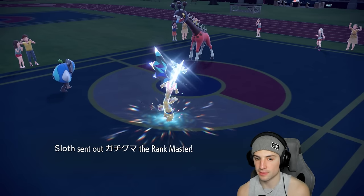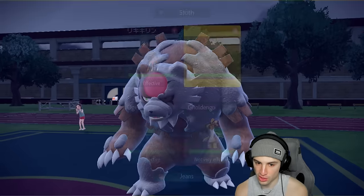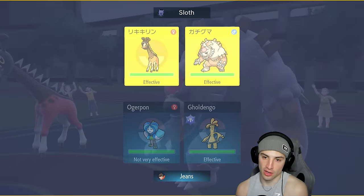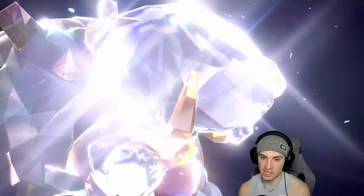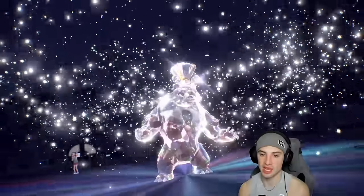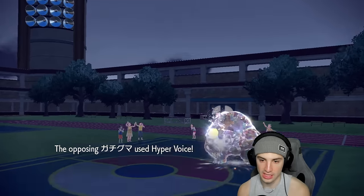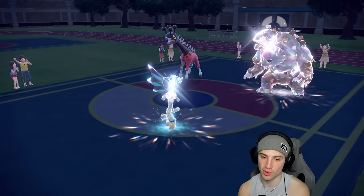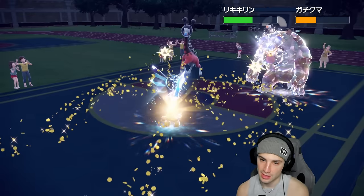I go for Horn Leech to get back HP and Make It Rain keeping it neutral to save our protect. Normal Tera pops — they could Blood Moon. I can't Fake Out with Incineroar, which is really tough, and we just have to waste Trick Room turns. Helping Hand comes out and then Hyper Voice flies. Ogre Pond doesn't eat up the Helping Hand-boosted Hyper Voice — that's tough news. I was really hoping Ogre Pond would survive. Make It Rain flies but it's just not enough damage.